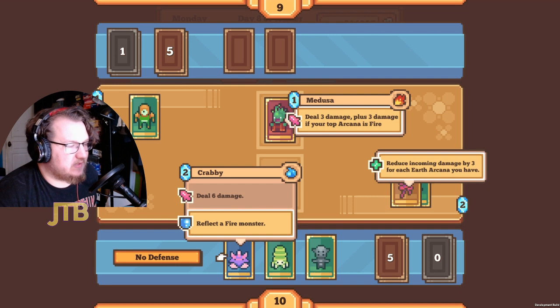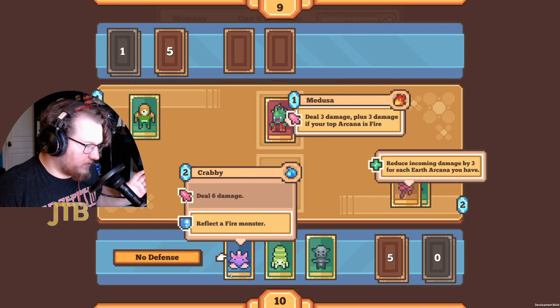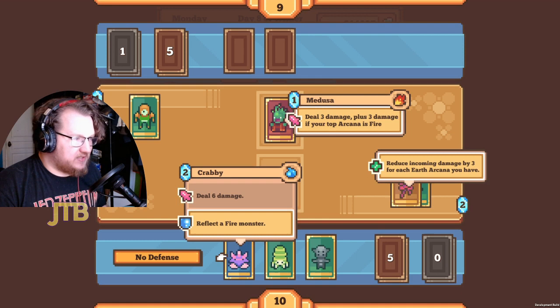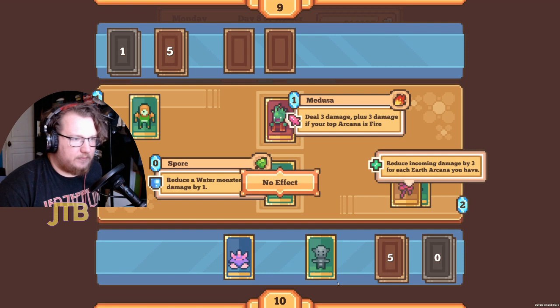I saw Medusa and Krabby and thought 'I get to reflect a Medusa,' but that's not the right play at all. Medusa's top arcana is not fire, so she's only doing three damage, and it's also being prevented by three — so if I reflected it, it would reflect zero. That's completely pointless, so I just want to throw a Spore down and build my arcana a bit. She threw the Medusa away, which is not a great plan.